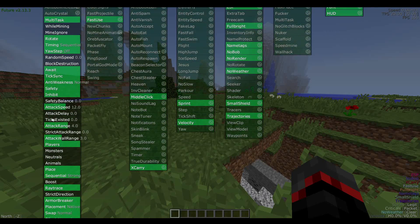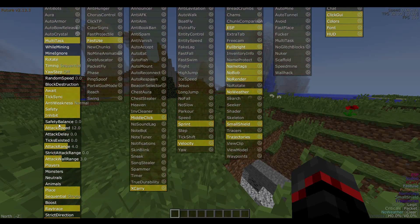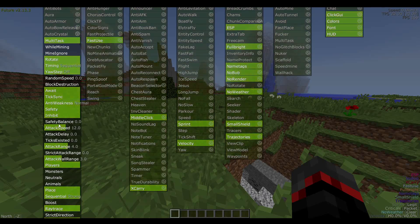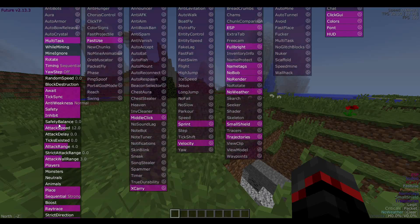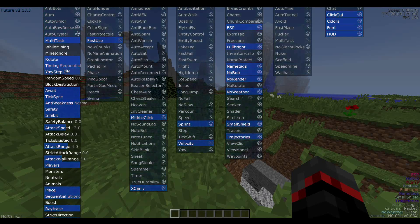They've also added a ton of new features to auto crystal. They added await, semi, and full modes so you can set times and settings there. There's also an anti-weakness setting so you won't be weak when splashed with a potion of weakness. And they've added multitask-while-mining, so you can still place crystals while mining — very nice for breaking someone's obsidian hole while staying in combat.